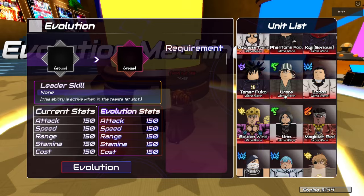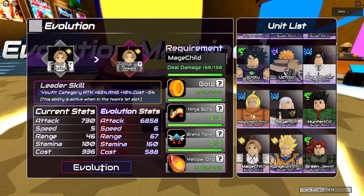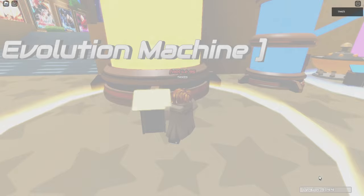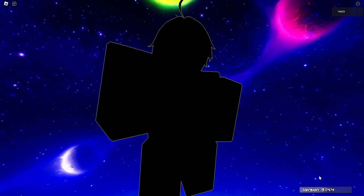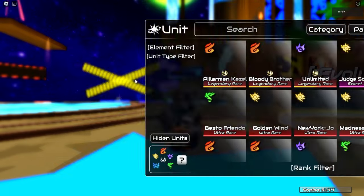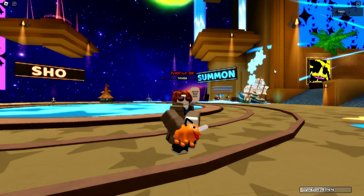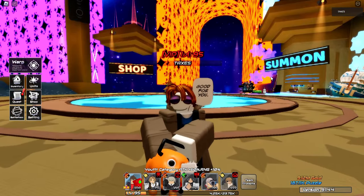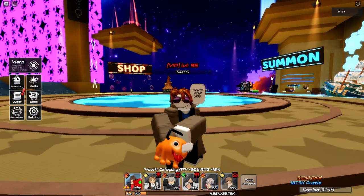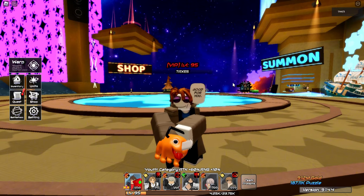First evolution baby! I can finally evolve Rudious. That's the biggest carry of this entire thing done. Now we go for Idol, and after Idol we work on Power Reaper and Unahana for heals, then clear story. I'll be back when I get Idol.